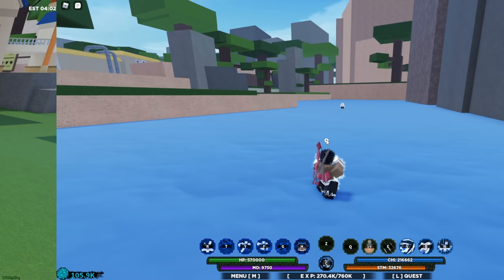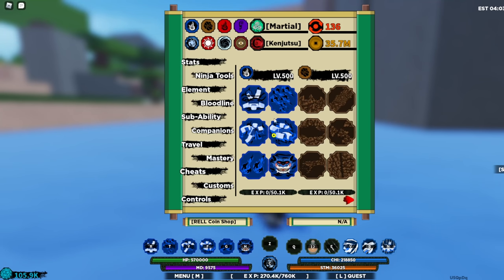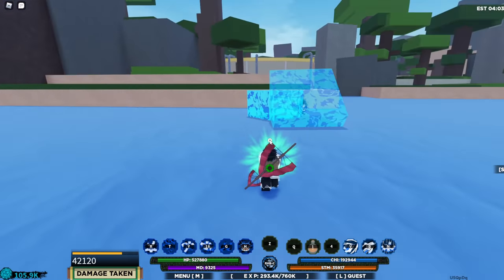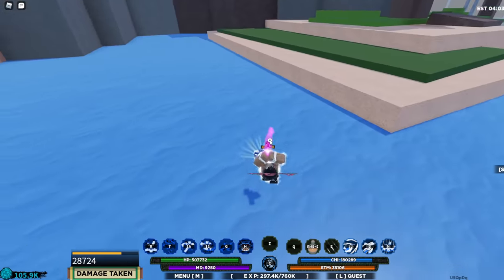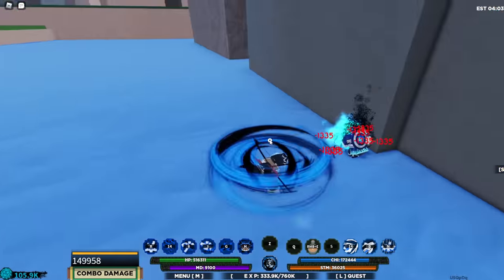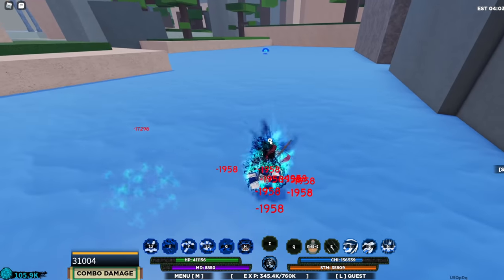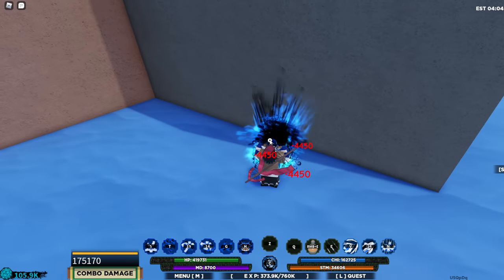Now we're gonna 1v1 him with this bloodline. I'm using Bruce Kenichi with Pyromania since this elemental bloodline goes really well with Bruce Kenichi. Let's see how this works — got him with this, nice. He stopped me, okay okay. Flame Grip — all right, that didn't work but I got him. Good, gotta be careful with this one — there we go, nice.